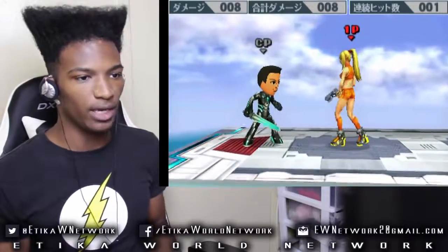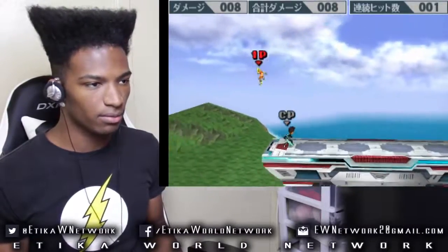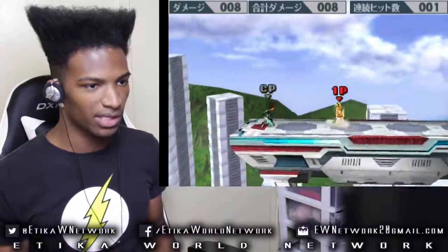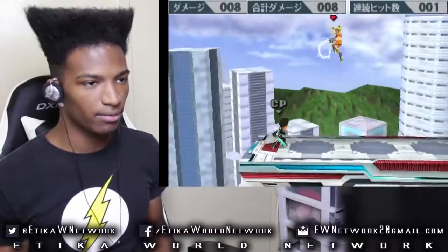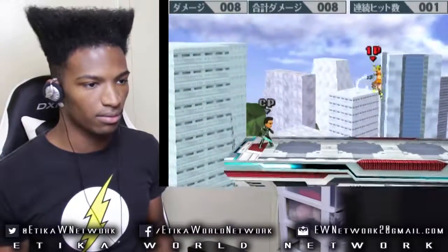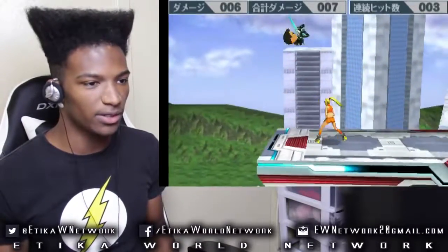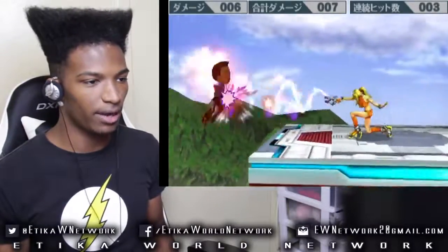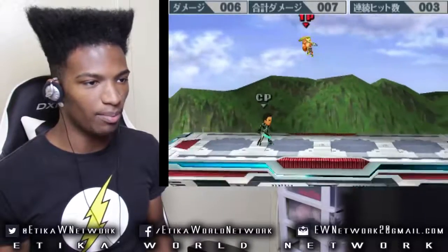Now for her B moves in the air. B move neutral in the air. B move side — oh, did I ever cover this move on the ground? I didn't cover this. This is her B side on the ground.